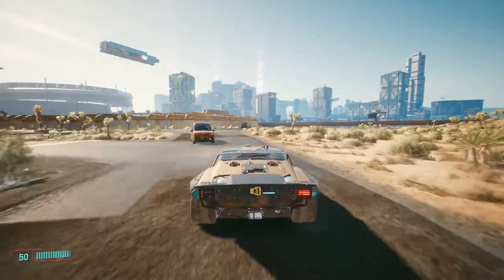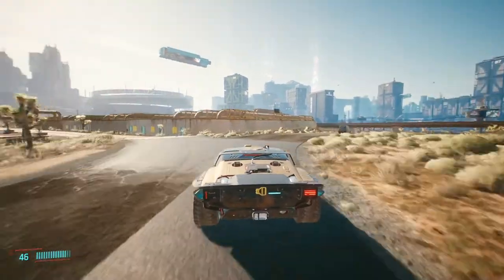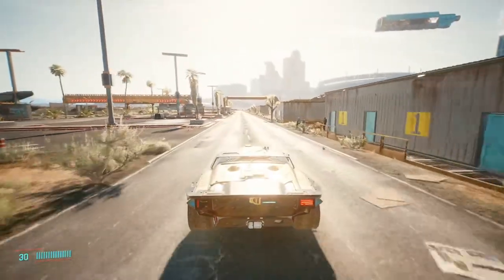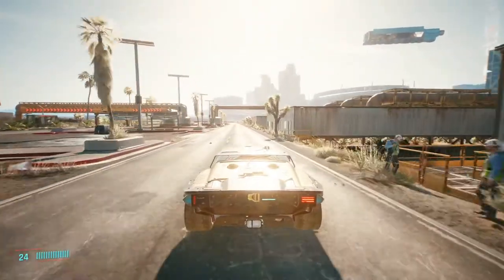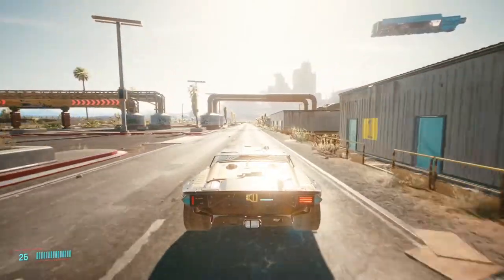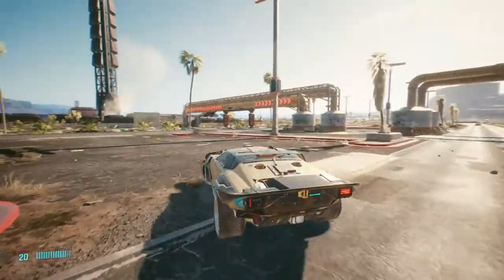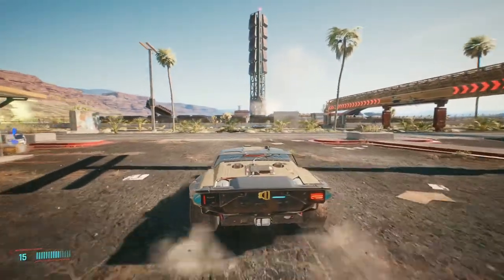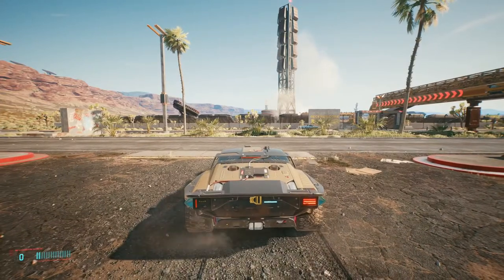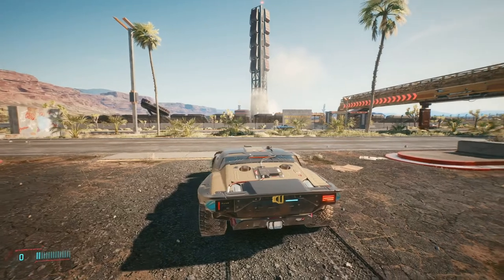I'm starting this series with a car I really like — one of the few I'd recommend you buy: the Quadra Type 66 Javelina. The Quadra is, in the game world, a mid-range mass carmaker, and the Type 66 is one of their most powerful and sporty models, a bit like a Ford Mustang. I'll be driving a couple of other Type 66 variants in future episodes.